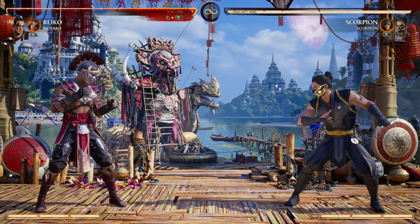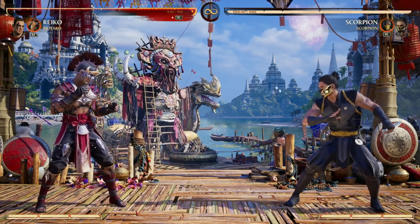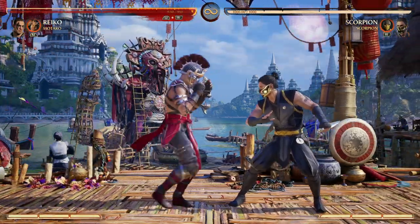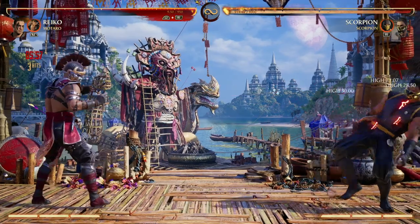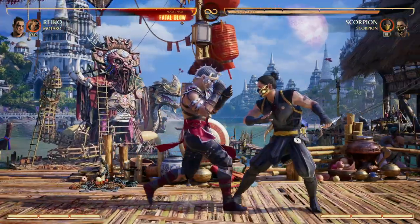To really make your cameo work with Reiko, the first question you must ask yourself is: what is Reiko's game plan? What does Reiko as a character want to do in the fight? The answer is to get in your opponent's face to be able to command grab them and just do stupid damage. Because though Reiko has a projectile, he's not a zoner. He doesn't really want to be that far away — he thrives being in your opponent's face.